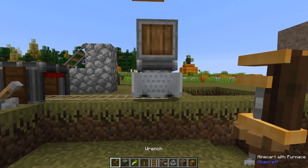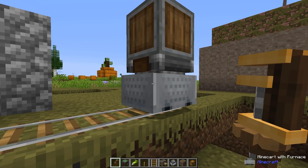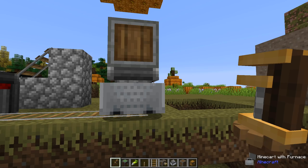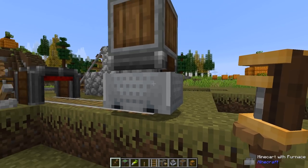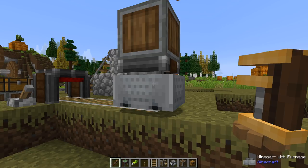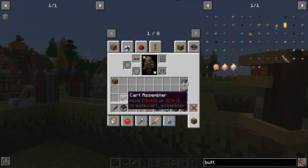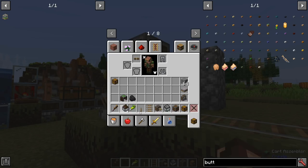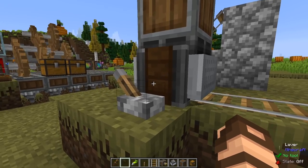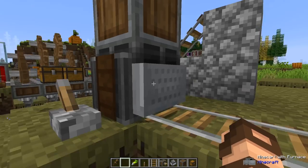Something I did not mention previously is that in the current version of this mod, you can actually take these creations with you. You just need to get yourself a wrench, and then you right-click on the cart. While it's active like this, if you right-click it, it shows up in your inventory as a Minecart Contraption. Then you can turn the assembler off and place it back, and it automatically places it in the world as an actual block that cannot be pushed.